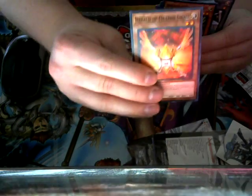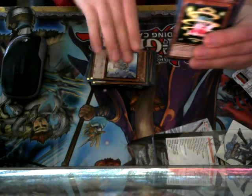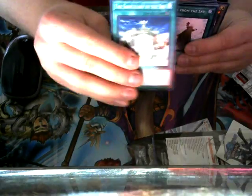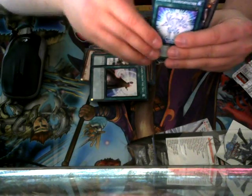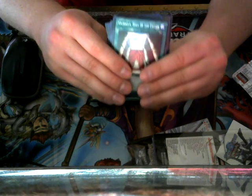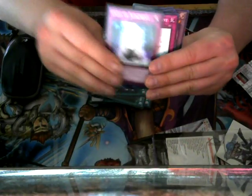You also have Herald of Orange Light, Herald of Green Light, and Herald of Purple Light. You also got Guiding Light, D.D. Sprite, Cane Water, Saint in the Sky, Cards of the Sky, Celestial Transformation, Valhalla Hall of the Fallen, Tides of the Brethren, and Light of Judgment.